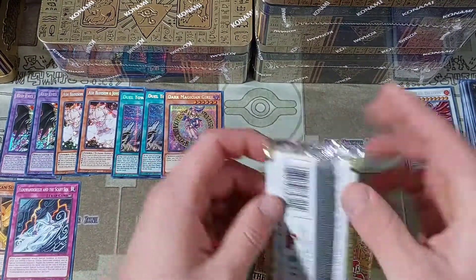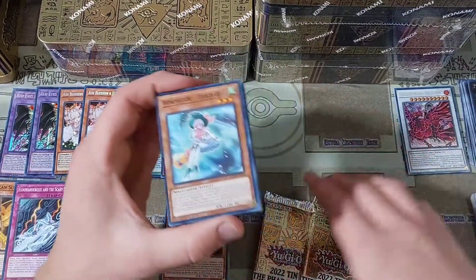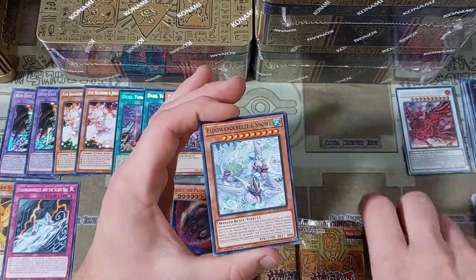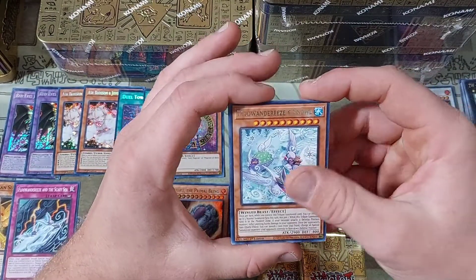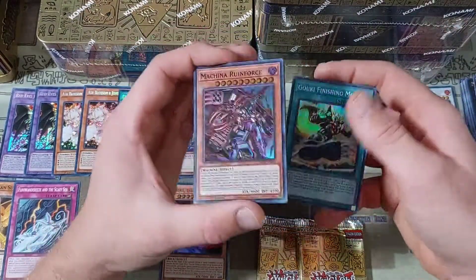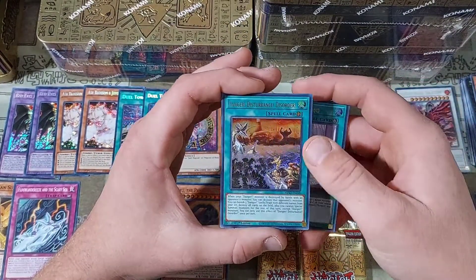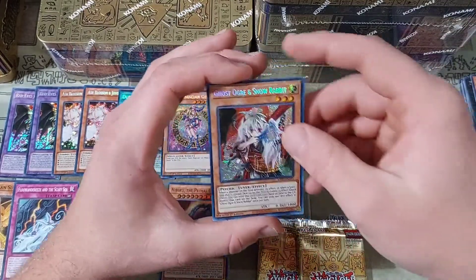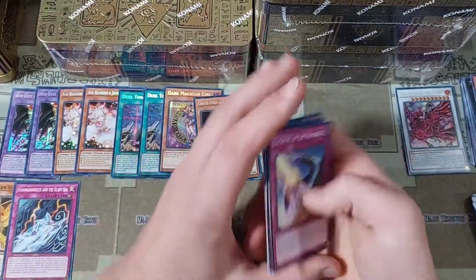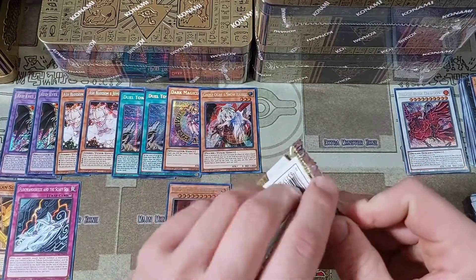Getting into pack number one for this tin — we still got to get a Prosperity and still have not seen a Lightning Storm either. We have a Flowanderies and Snowl, a Goki Finishing Move into a Machina Ruin Force. Getting back to the super rares. Then a Sprites Blessing, a Danger Disturbance Disorder, and then a Ghost Ogre and Snow Rabbit — keeping true with pulling all of those hand traps. That's two Ghost Ogres and two Ash Blossoms for me overall.